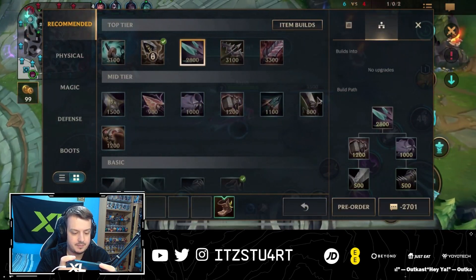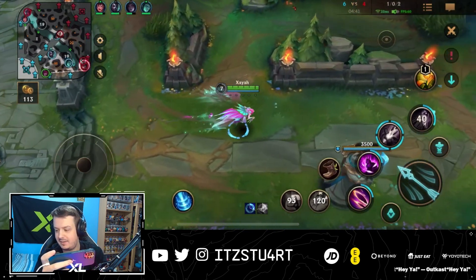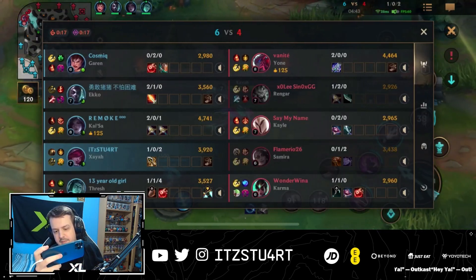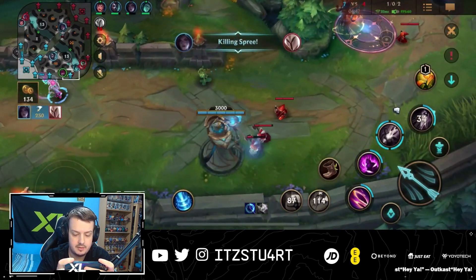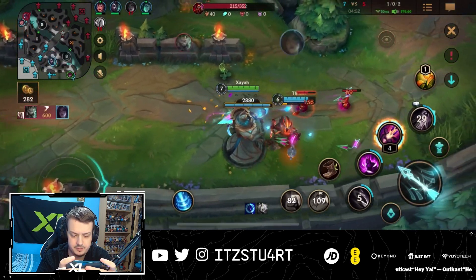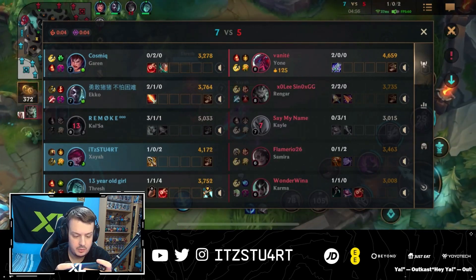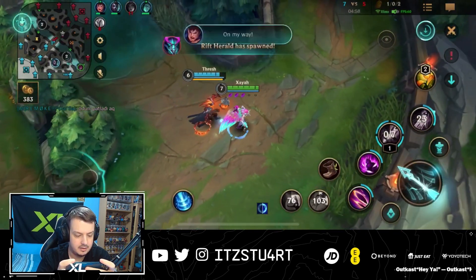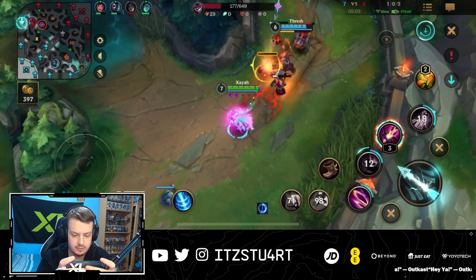Navori Quick Blades as second item — let's go! That's pretty well played. Unfortunately Echo died, but it's okay. Oh, he's actually just going AD Kaisa mid lane — he's not even going AP Kaisa mid. Interesting.